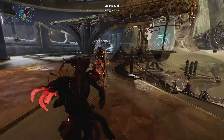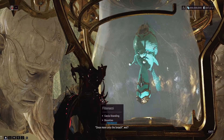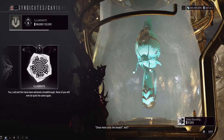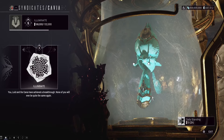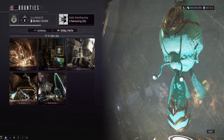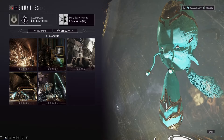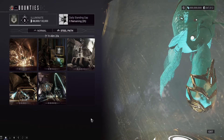Let's start off with the best way to get your maximum rep, because this is a syndicate and you get rep from it like any other syndicate. I'm going to recommend that you check out what bounties are available on the current rotation. These bounties last about 2 hours and 20 minutes and rotate every 2 hours 20 minutes.